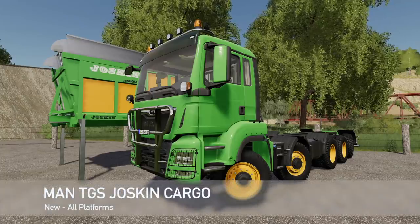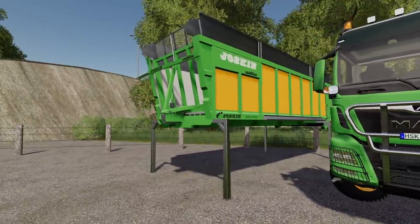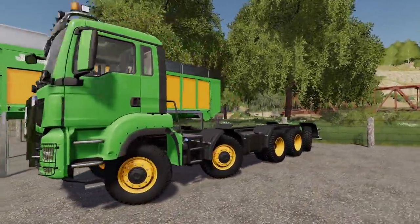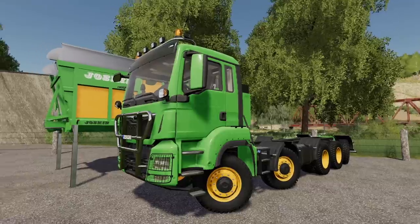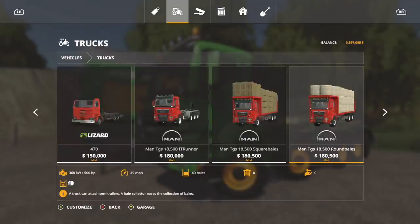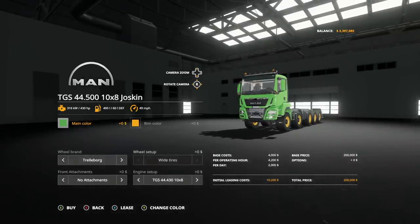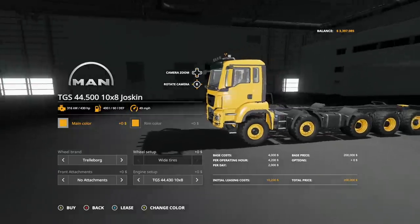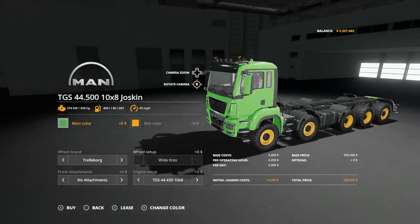First up today, we have the Man TGS Jaskin Cargo Truck. This is going to be a truck for the Jaskin Swap Bodies — these guys right here. This came as a mod quite a few weeks ago, but now we have a truck that matches. The good thing is we get the base colors: green, yellow, orange, just like on the Jaskin pieces of equipment, but you're not stuck with that. You can change it up however you want.